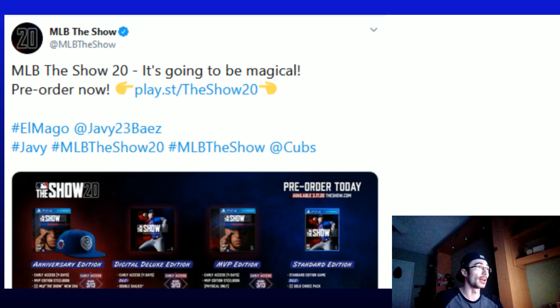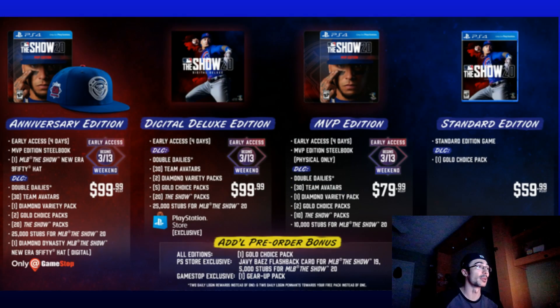There is a recent flashback finest card that has been released into the game. Now that Javier Baez is the cover athlete, I'll talk a little bit about a way you can unlock a brand new 99 overall Javier Baez. Javier Baez is the cover athlete for next year's game, and MLB The Show tweeted this out this morning. I think that this is a great marketable player that is well known throughout Major League Baseball.